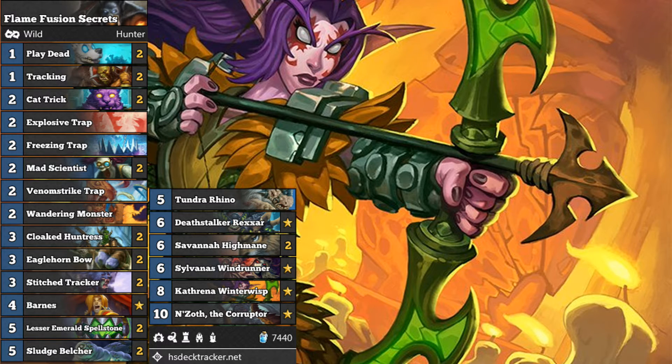You're aiming to get those secrets out early and then you sequence into your mid-game with Stitch Tracker to discover a high-value Deathrattle minion, and maybe you get a chance to play Lesser Emerald Spellstone for a bit of board presence. Then into your late game, you have those high-value Deathrattle minions: Sludge Belcher, Sylvanas, Savannah Highmane, and so on.